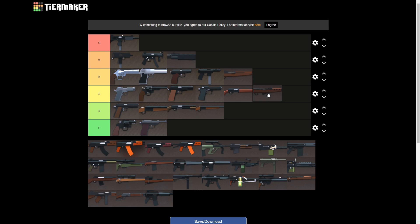SKS we'll put in C tier. The fire rate on the SKS isn't that great, the recoil is okay. The iron sights are decent but not great. Overall if I find an M1 Garand versus an SKS, I feel like I'm going to have a better chance killing someone with the M1 Garand over the SKS, so that's why it's in C tier.